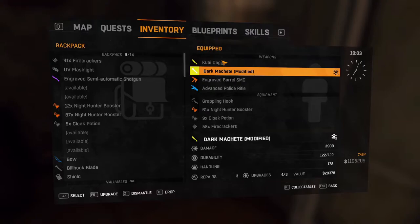Here is my dark machete - you can see it says modified and it has the frost icon next to it. It does a total of 3909 damage, has a durability of 122 out of 20 - 122 because it is gold. It has a handling of 178, six repairs with three left, and four of three upgrades.